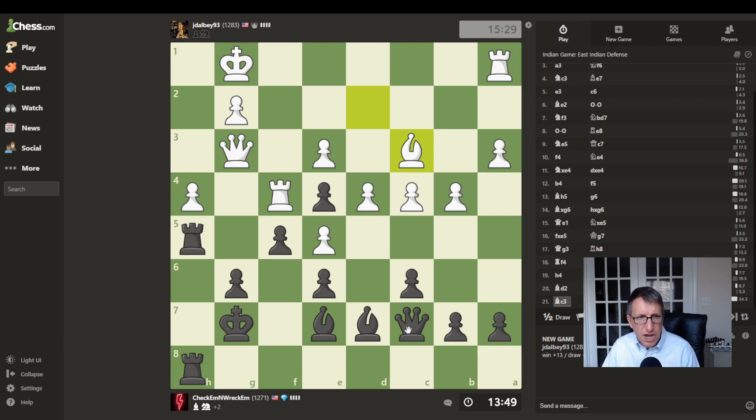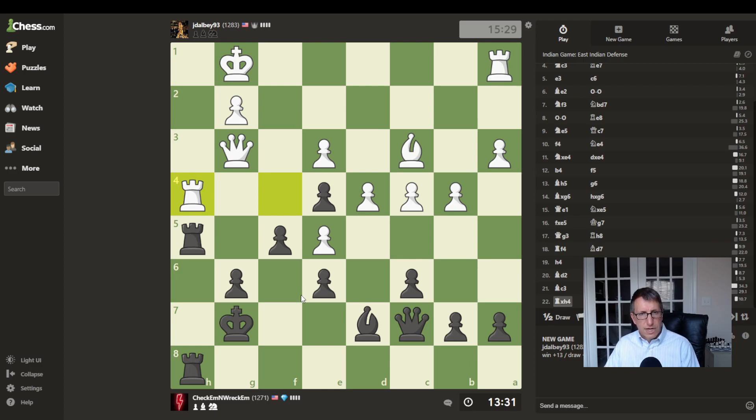He does not see that threat and just moves there. So it looks like we can just go here attacking his queen. The queen will have to move back and then — oh, he's in trouble now. He'll have to capture with his rook. Now we can go here and threaten to attack his king.